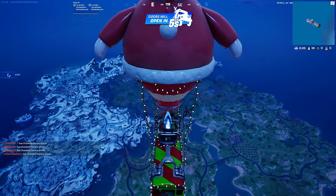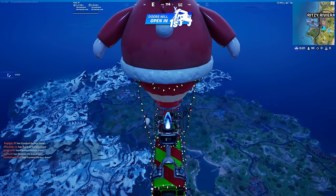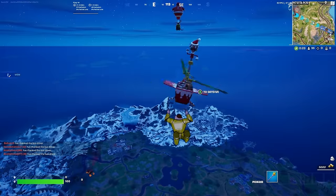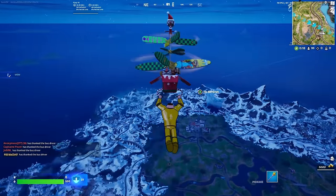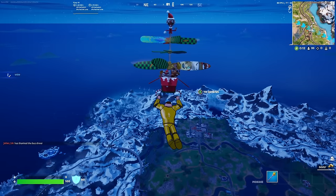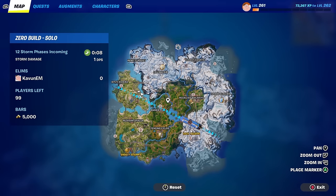We are now inside of the Battle Bus. Simply wait for it to let you get out, and once you're able, jump off the Battle Bus and deploy your glider just like I'm doing. The reason we're doing this is we're going to wait until the zone forms — there is a reason for this which I'll explain — we need to wait for the storm to form so we can land in a safe spot, which is very important.